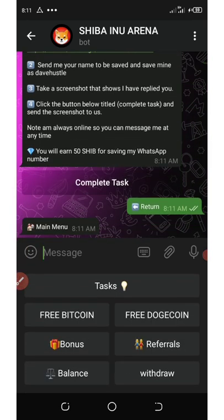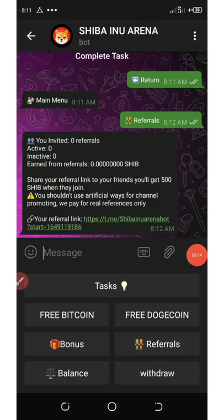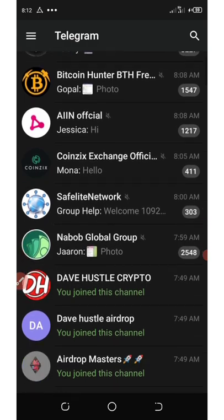After completing all tasks, click the Return button to go back to the main page. You can now refer your friends — click on Refer to see your personal referral link which you can share. Each friend that joins gets you 500 Shiba Inu. They only pay for real referrals, so don't try to use artificial ways or bots to promote the channel.